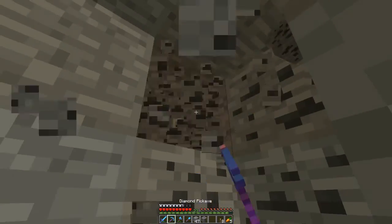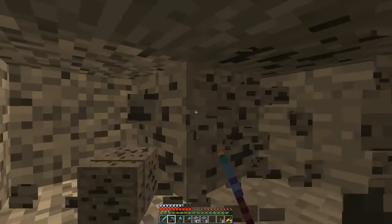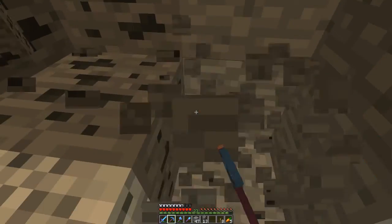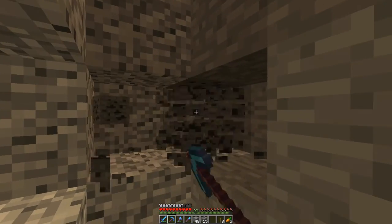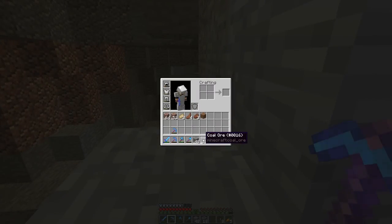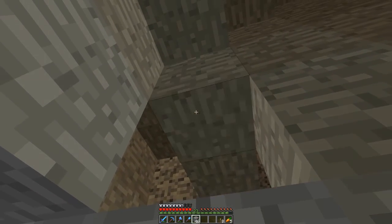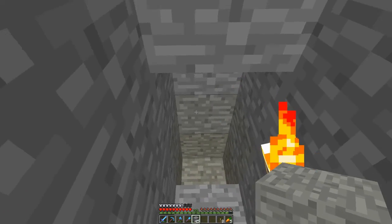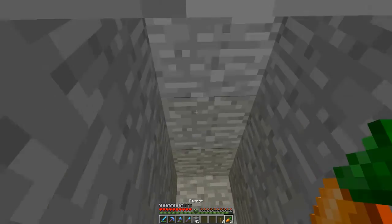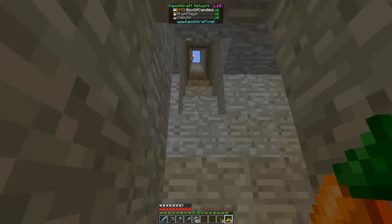I always need coal — coal is good. Especially because I want to build with coal blocks in the future if I can get enough with a Fortune 3 pick. Coal blocks are one of my favorite blocks in the game because they look so dark and blend in with stuff really well — they make things pop. It's nice.